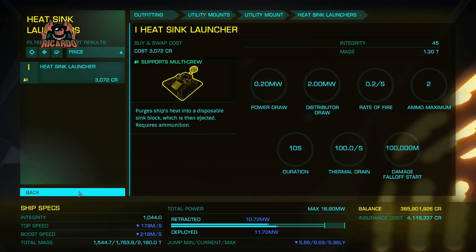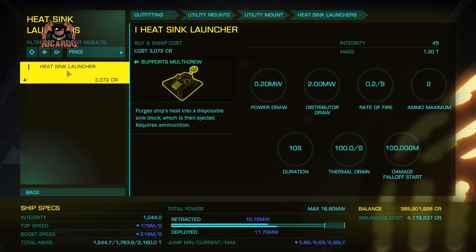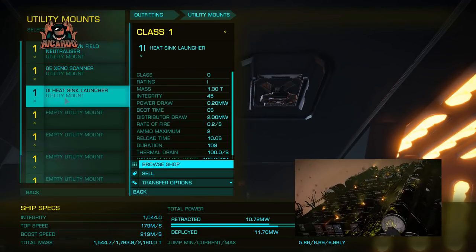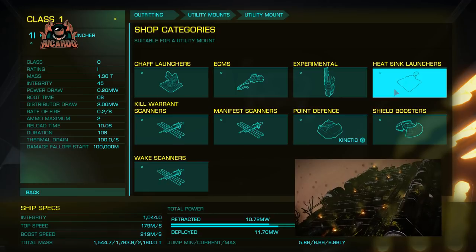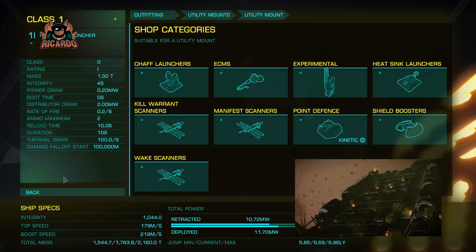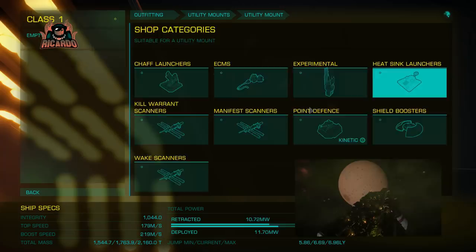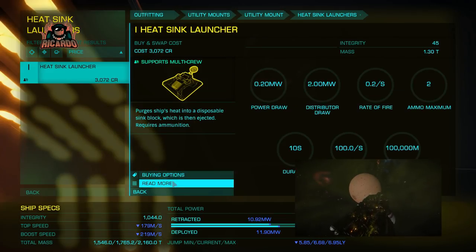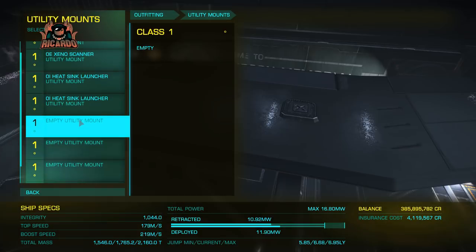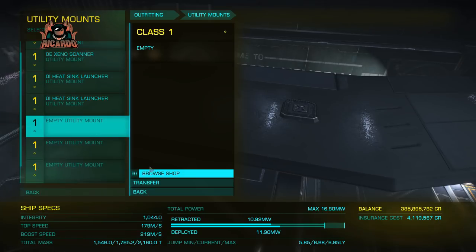Heat sinks as well. The Type 9 used to run quite hot — what would the Type 10 be like? We're only really going to know once we get into combat. Here's a little tip: heat sinks are good to dissipate heat, we all know this. But all the corrosive damage you get when battling Thargoids — by superheating your ship and then releasing a heat sink, you can actually get rid of that damage. You can cook it off. A little top tip there for you.